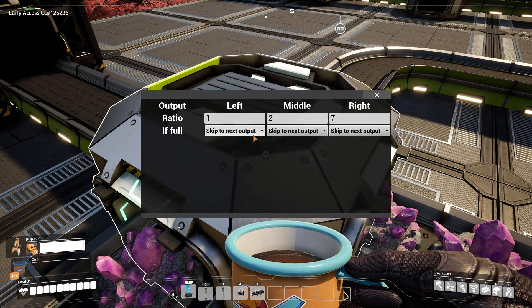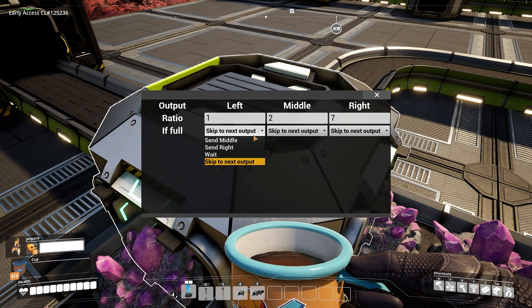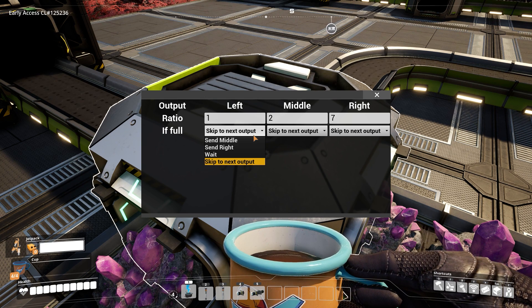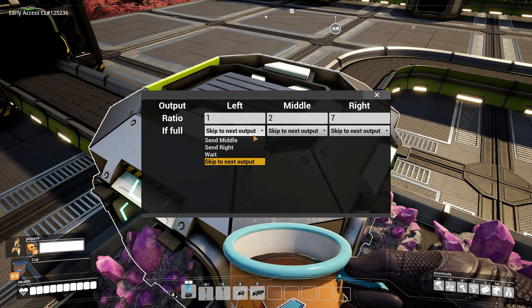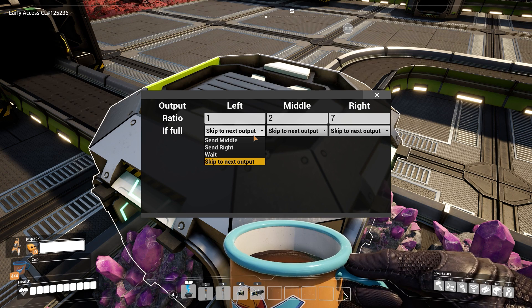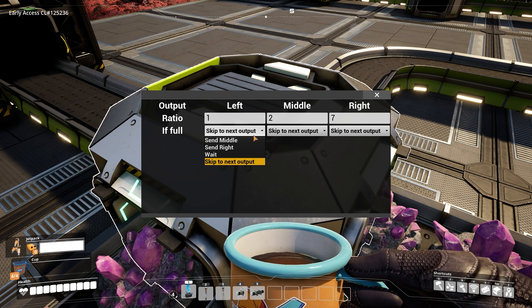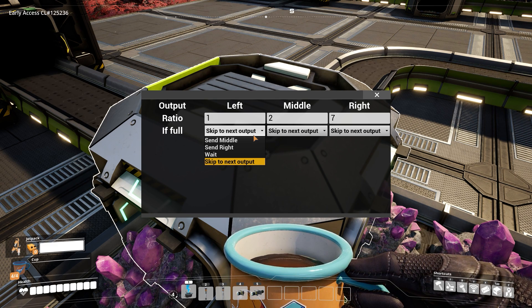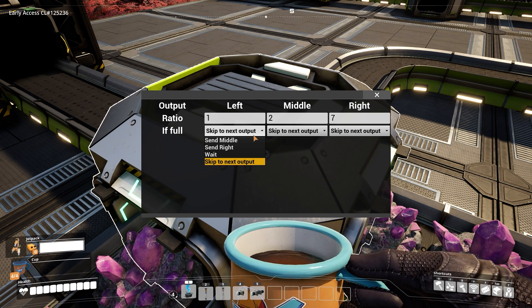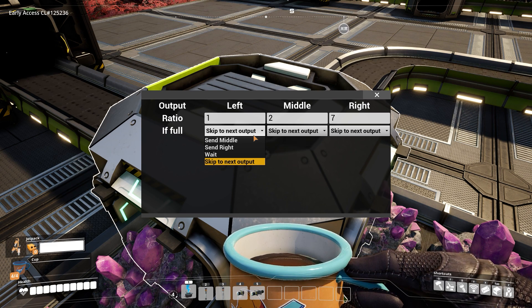The next thing is what happens if the lane is full. If it wants to push out one item to the left lane but there's no room, it checks what's in the 'if full' column. The default 'skip to next output' means it tells the system it outputted the item even though it didn't, and moves to the next lane. So you skip the one and just output two in the middle lane.